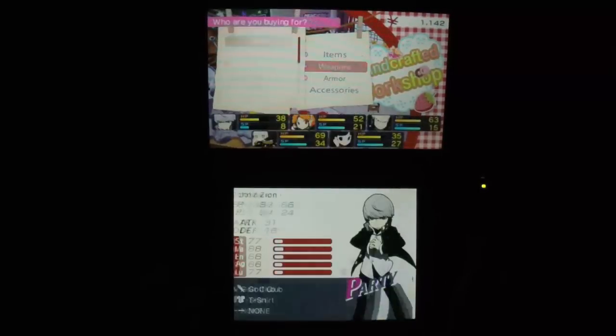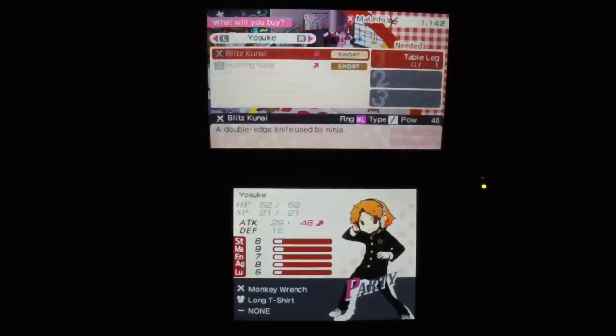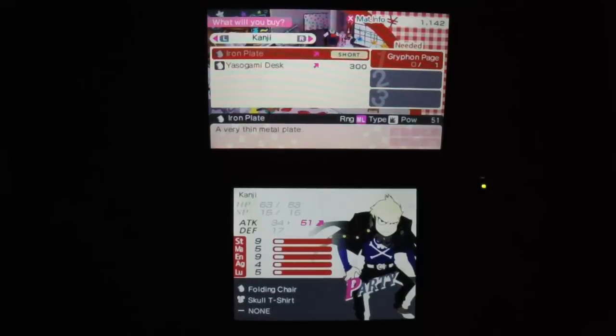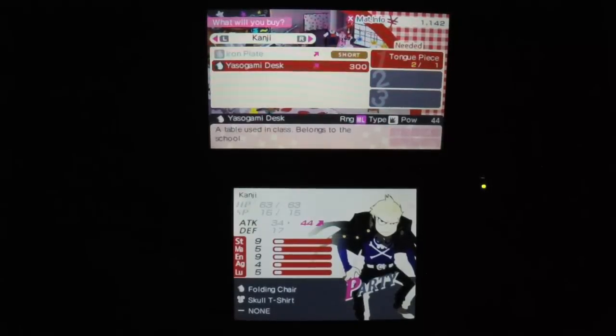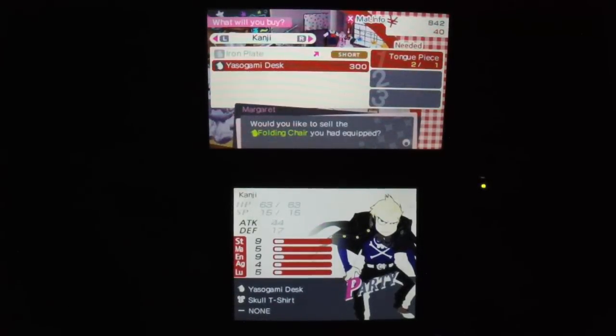The desk and combat dress are probably okay. There are different types of weapons and armor for everyone, just as discussed previously. You got Yu, who uses swords; Yosuke, who uses knives; Kanji, who uses desks and other weird pieces of equipment. We're not going to get a better weapon for quite some time, so we'll go ahead and get him this — a bonus of 10 attack, which is actually quite a lot, like an extra 25% attack.